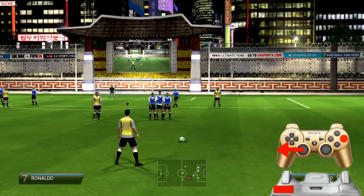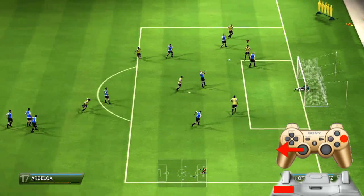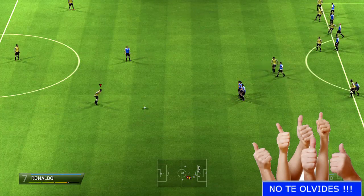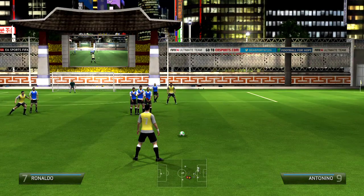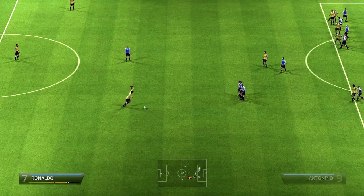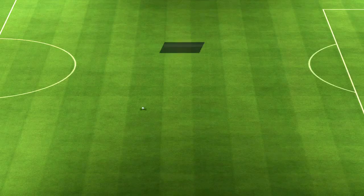Vamos a ir un poquito más lejos, nos vamos a los 38 metros, y hacemos exactamente lo mismo, lógicamente cargando un poquito más la barra de potencia. LB o L1 pulsado, el joystick izquierdo hacia la izquierda, abrimos un poquito la barrera para que coja efecto y el balón pueda ir por al lado de la barrera. Cargamos la barra de potencia: esta vez 3 barras y media. El portero la para.